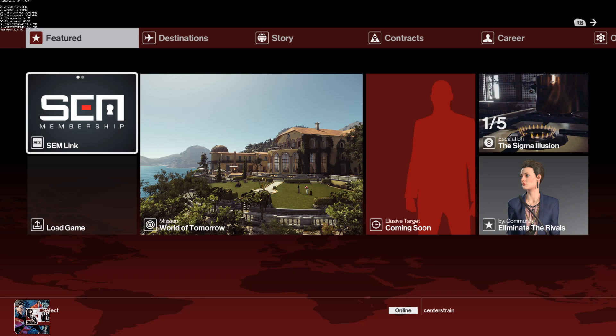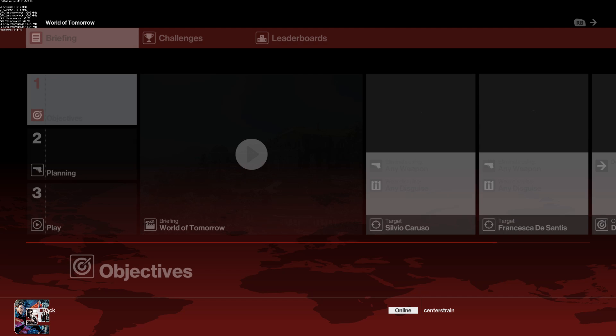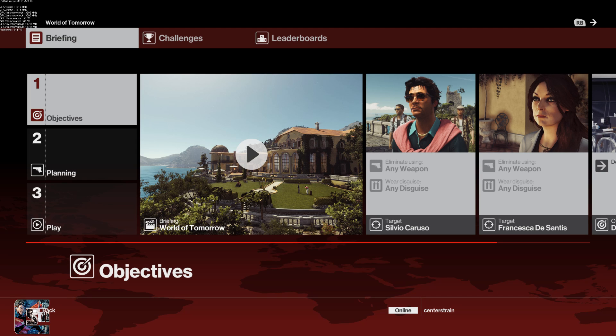We're going to be playing mission World of Tomorrow — very fun mission, huge mission, lots of things to do. Many ways to complete it. This is no way a speedrun; I'm not going for score. I'm just going to show you a method, or maybe you can come up with something even better, of how to achieve silent assassin with only your suit.